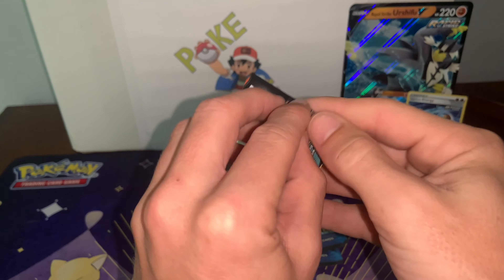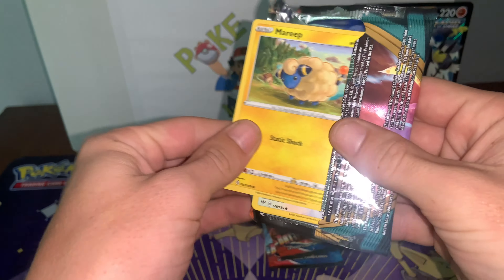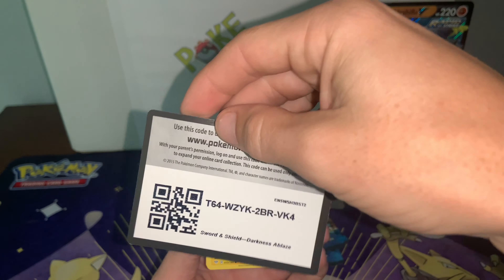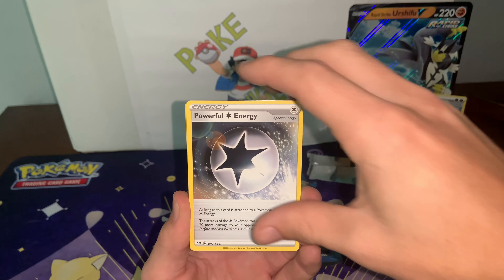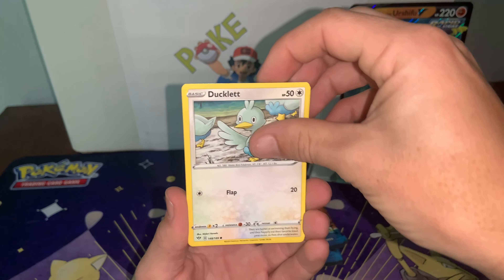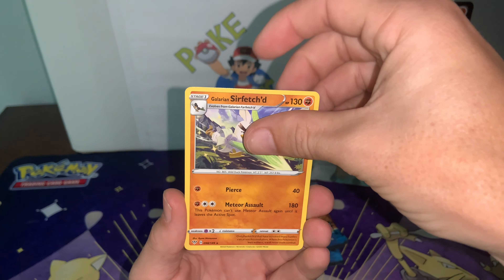On to the Darkness of Blaze booster pack. Nice Mareep creeping on the front. These packs were made so flimsy. Green code card — not a good sign boys. We could still get lucky, probably not, but we'll see. Water energy. Powerful energy — love that. Toxapex. Pierce. Mareep. Ducklett. Clink. Grimer. Wimpod. Reverse Aron. And to the non-holo Galarian Sirfetch'd.